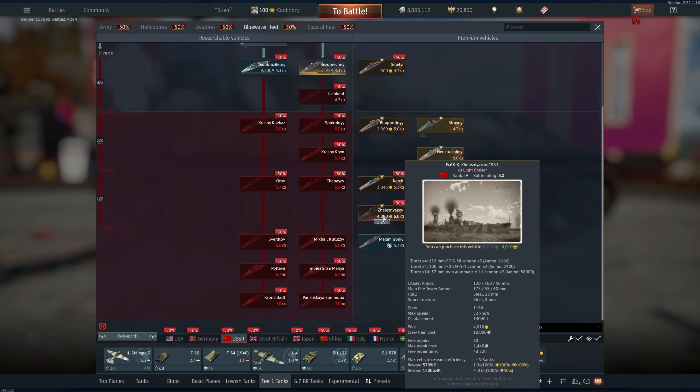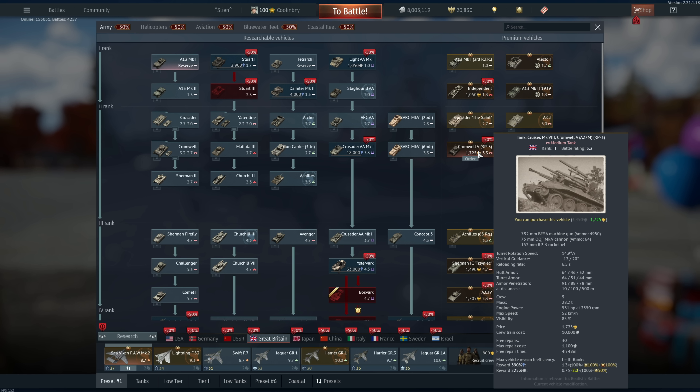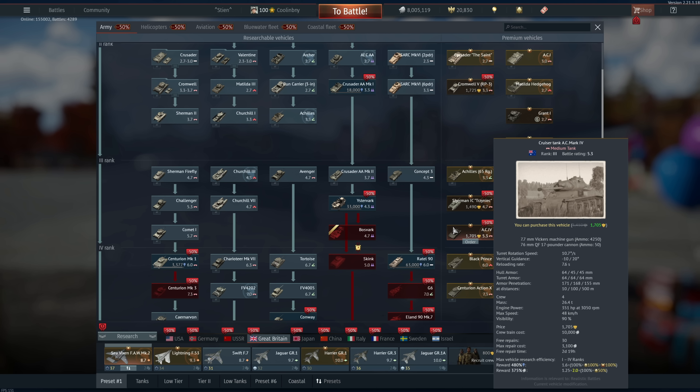For Britain: I'd go for the Crusader III Saint — really fun vehicle if you love the Crusader, Rank 2, cheap, definitely worth purchasing. I wouldn't get the Cromwell V RP-3 — those rockets are a pain to guide and aren't incredibly useful, plus it costs way more GE than a Rank 2 vehicle is worth even on sale. But I would get the Sherman IC Firefly — fantastic vehicle, I'd purchase it if I had a need for it.